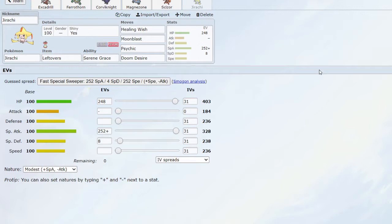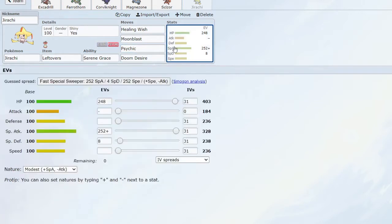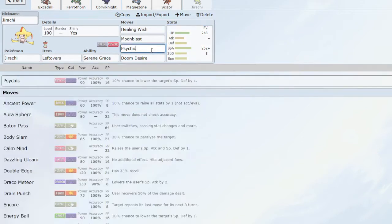Moon Blast is for taking care of Dragons and Dark types — it's always nice to have that coverage, and thanks to Serene Grace Moon Blast has a 60% chance of dropping their Special Attack. Psychic is just good STAB and gives me a good answer to Fighting types, which is a huge issue on the team. It also hits Fire types, which is quite important, coming off the max Special Attack and it can hit quite powerfully with a 20% chance of dropping Special Defense thanks to Serene Grace.